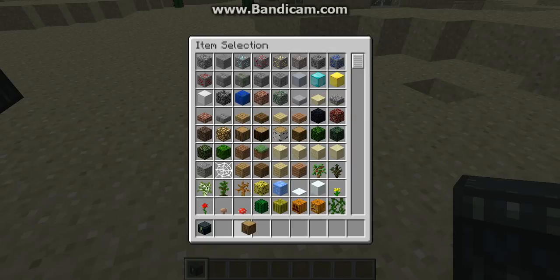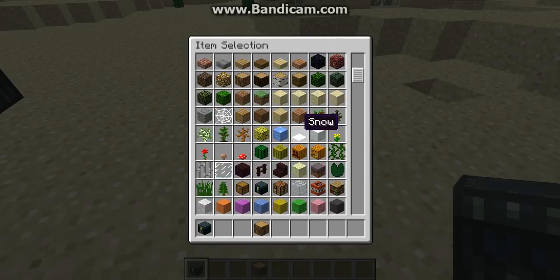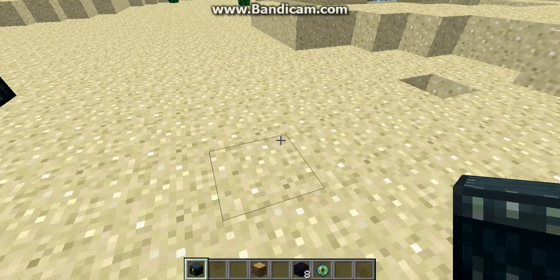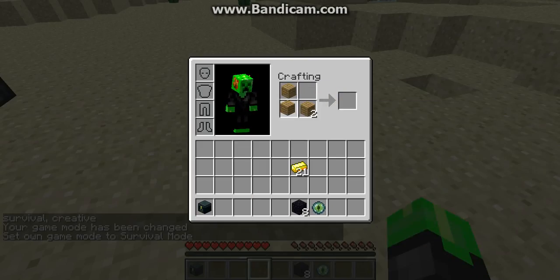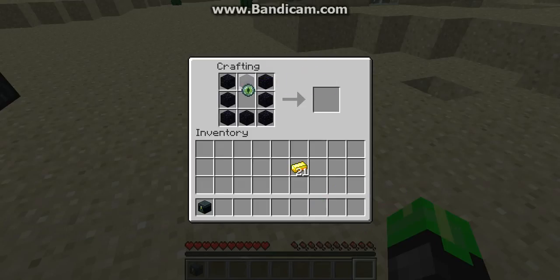Now I'll show you how to craft it. You need 8 obsidian, and then you put the eye of ender in the center, and you get an ender chest.